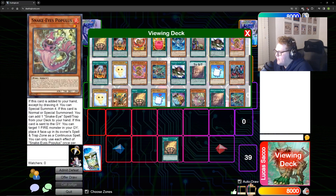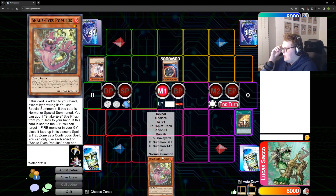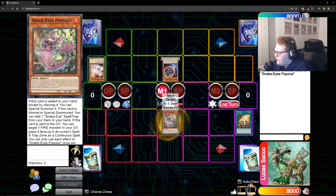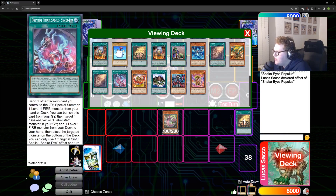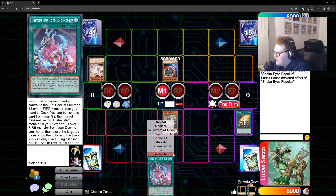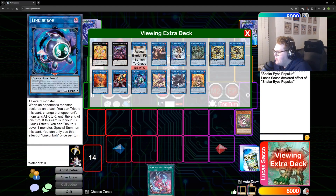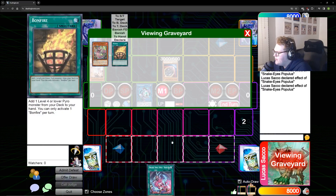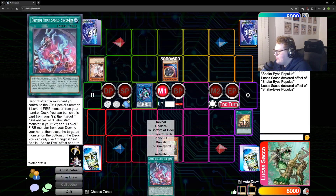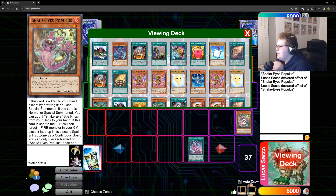I'm just gonna show you the easiest way: go Bonfire, adding Populous. Populous triggers to special summon itself, and on summon it adds a Snake-Eye spell — which is obviously going to be the original, the one used with the Diabellstar package. Next, we link into any link-one — it doesn't really matter — the important thing is activating the effect of Populous for itself in the spell-trap zone. We use the original to send Populous to the graveyard, getting extra value out of it, so it's basically being two bodies here.